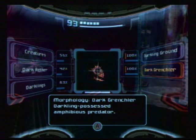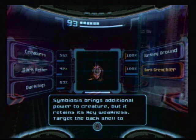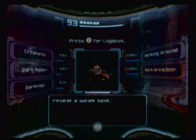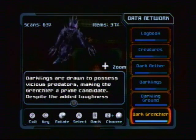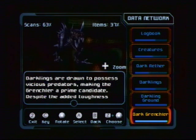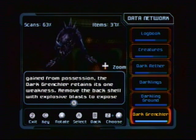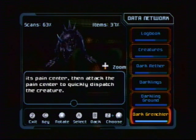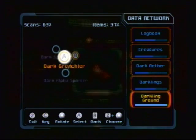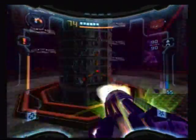Dark Grenchler — darkling-possessed amphibious predator. Symbiosis brings additional power to the creature, but it retains its key weakness: target the back shell to reveal its weak spot. Darklings are drawn to possess vicious predators, making the Grenchler a prime candidate. Remove the back shell with explosive blasts to expose its pain center, then attack the pain center to quickly dispatch the creature. Oh crap, he saw me — I didn't think they could do that!